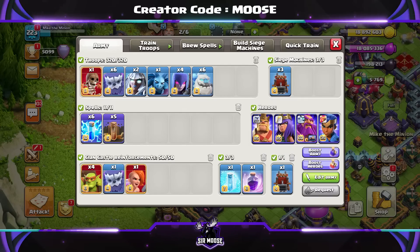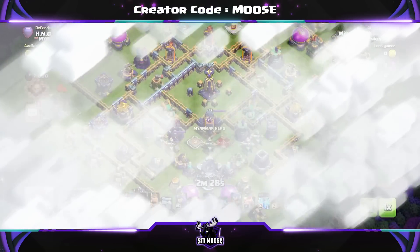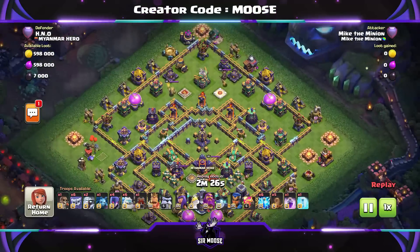Spells are going to be 6 Lightning, 5 Earthquake, a Rage and a Freeze spell. Clan Castle Troops: 2 Yetis, or a Yeti and a Super Valk.